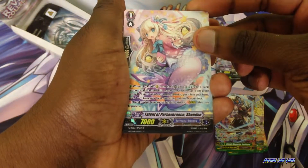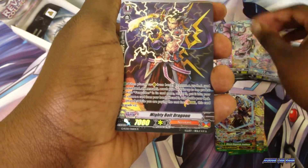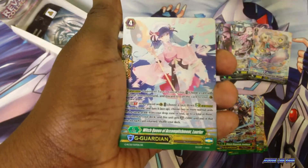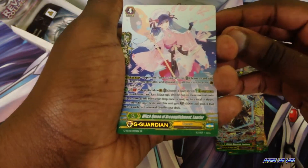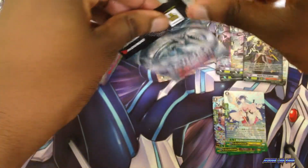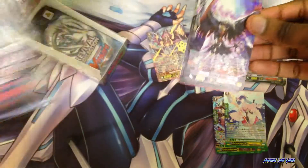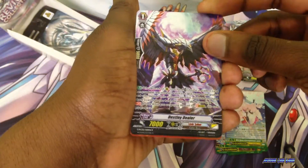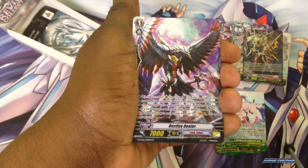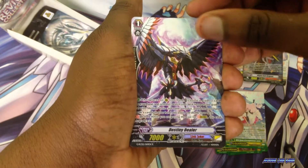We have Talents for the Winter Triangle, Mighty Oat Gragoon for Nubatama, and Witch Queen. We have Destiny Dealer — this card is being retrained for the standard format and has a totally different skill from being a Stride fodder.